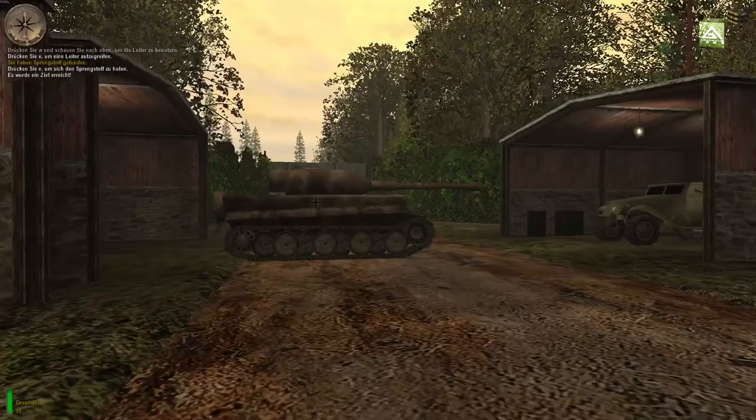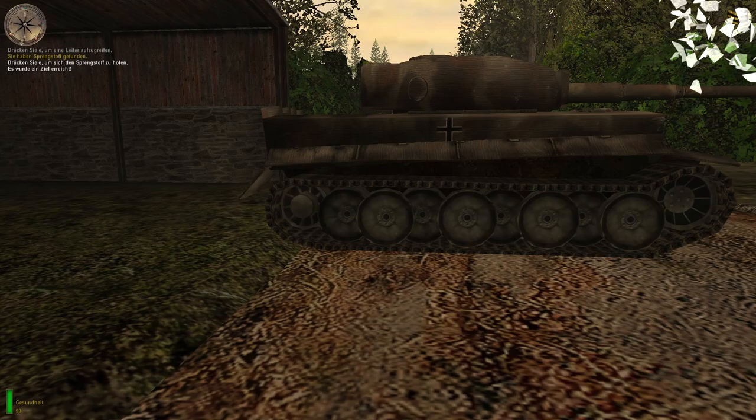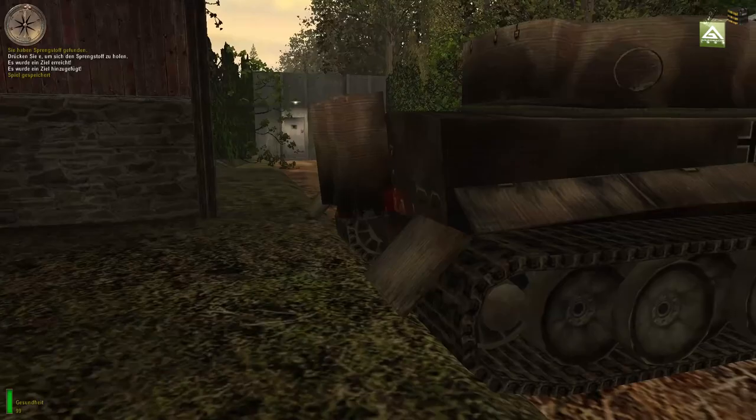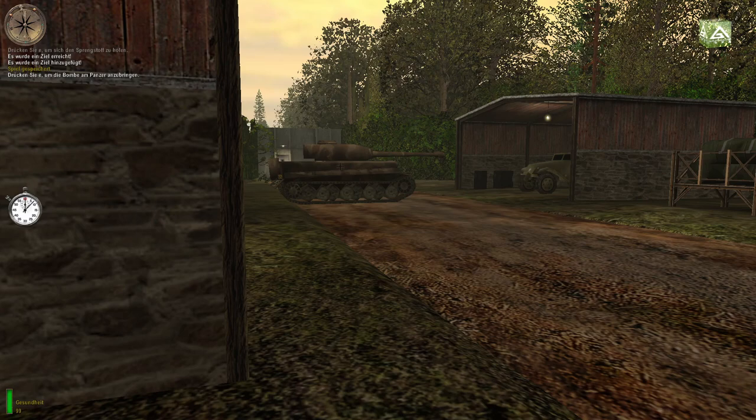Der Sprengstoff wird nun in der rechten oberen Bildschirmecke angezeigt. Hier können Sie Ihre Inventar-Gegenstände betrachten. Auf dem anderen Bild sehen Sie Ihr Funkgerät, über das Sie gerade mit mir sprechen. Auf dem Panzer sehen Sie jetzt ein rotes, durchsichtiges Bild des Sprengstoffs. Drücken Sie in der Nähe des Bildes die Benutzen-Taste, um die Sprengladung am Panzer anzubringen. Objekte, die Sie benutzen oder zerstören müssen, blinken in roter Farbe. Ziehen Sie sich zurück, damit Sie nicht verwundet werden.